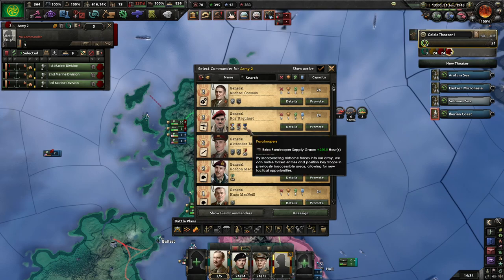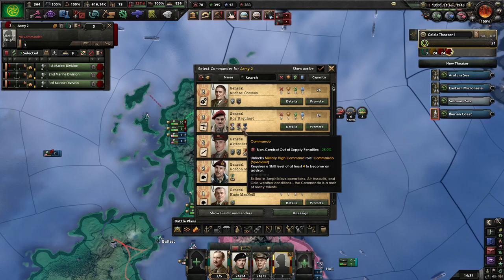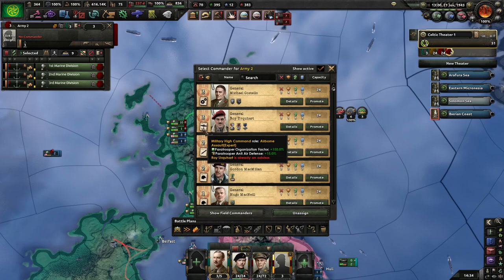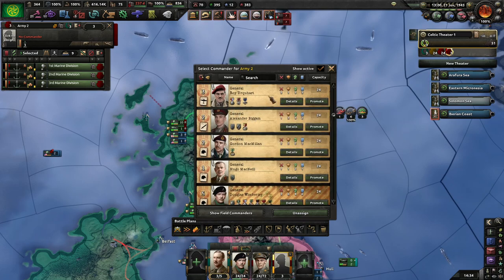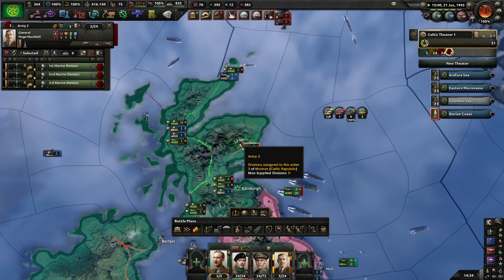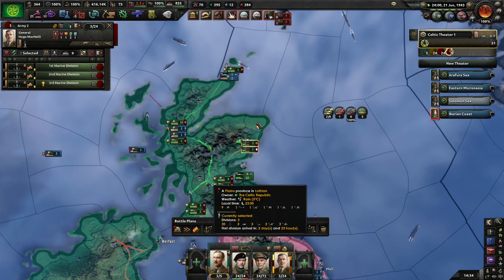If I was doing paratroopers, I'd use Roy Urquhart. But I'll go with the other choice and just train up until level.